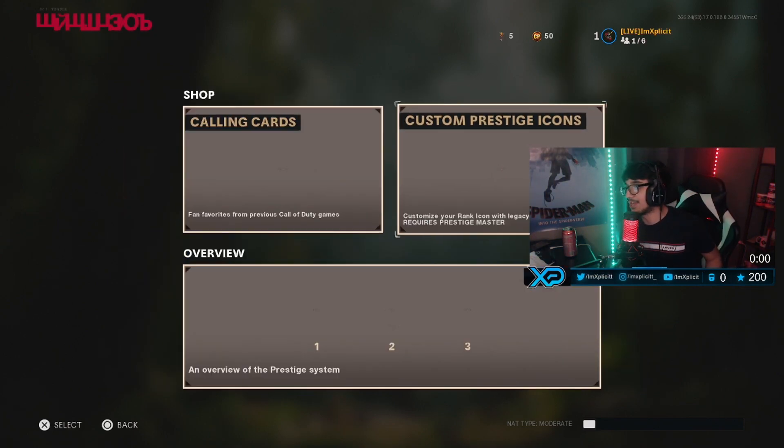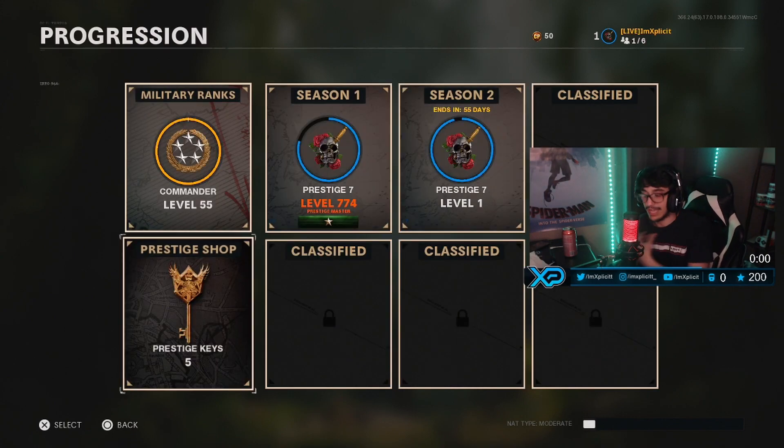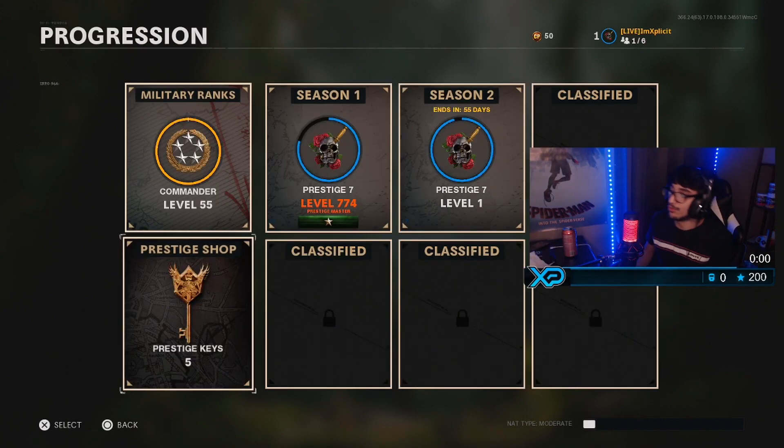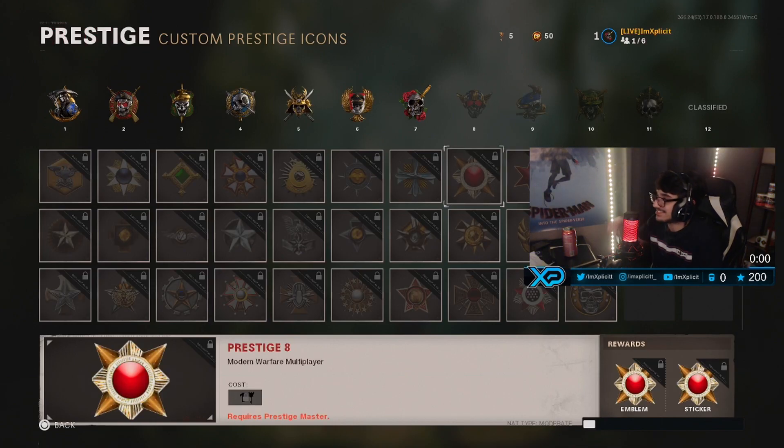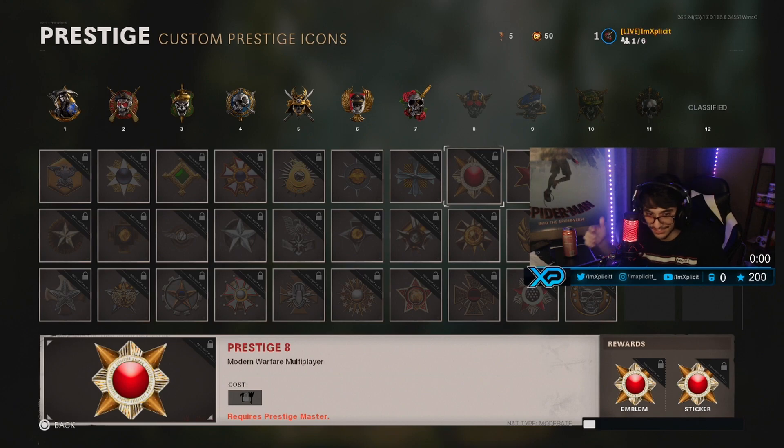Now if you guys were like me and you stocked up some keys, you're gonna be able to blow through them. Basically, we got all the way from 8th prestige to 11th, as you guys can see right above my head — on the bottom left there. Of course you guys can see it, it's right there in the middle of your face. Because I know my face cam covers it, but you guys will see what I'm looking at. So let's get started.